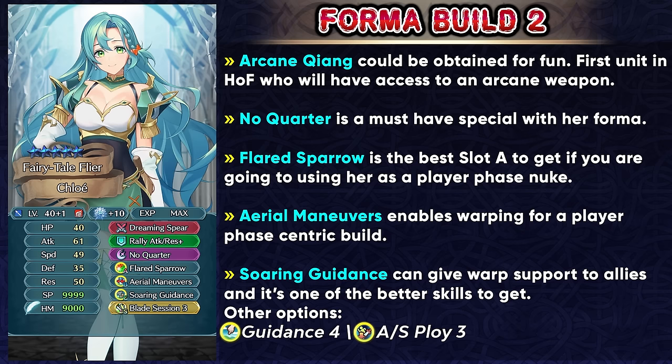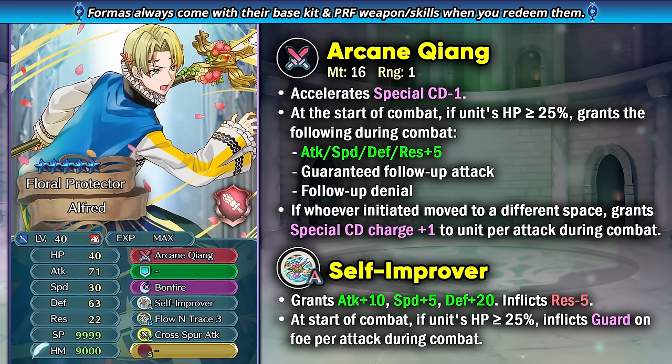Rearmed Alfred is the first rearmed unit to be present in Hall of Forms ever, and he's one of the first rearmed units. He comes with Arcane Xiang, which gives minus special cooldown, plus 5 to all stats, the guaranteed follow-up attack, and follow-up denial — which is susceptible to enemy null follow-up. If whoever initiated moves to a different space, you're able to get special charge per attack, which helps trigger No Quarter really easily and also trigger Gale Force. He has an exclusive slot A skill in Self-Improver, giving him visible plus 10 attack, plus 5 speed, and plus 20 defense at the cost of minus 5 resistance, and this skill also gives guard effect in combat. It looks like an insane skill, but it's really not — it's pretty tame all things considered. It just gives him a lot of visible stats, which makes him a magnet for debuffs.